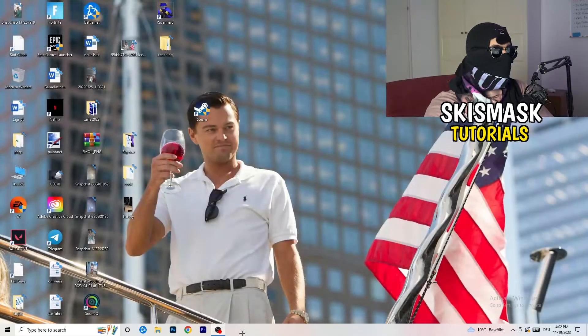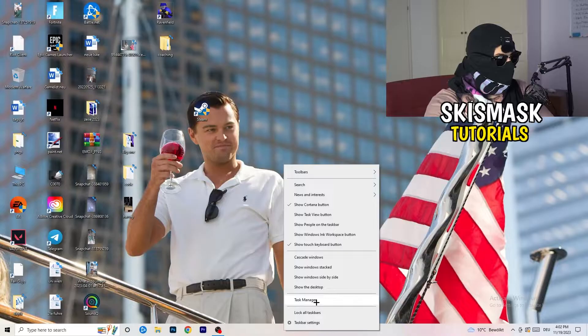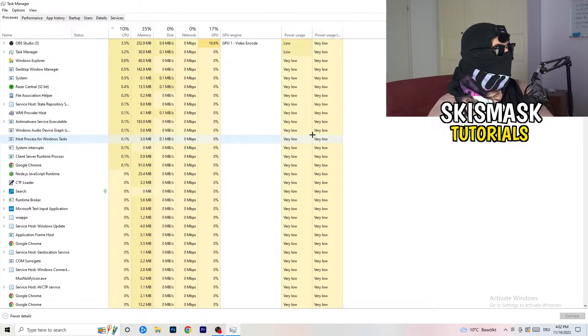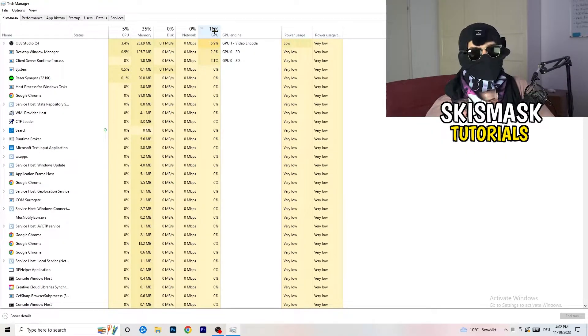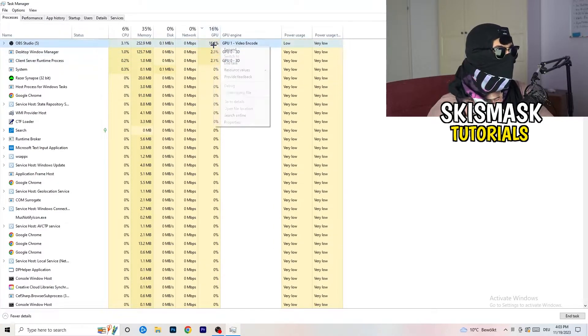Next, navigate to your taskbar at the bottom of your screen, right-click it, and open Task Manager. Once Task Manager is open, go to the Processes tab. Click on the GPU column to sort by GPU usage, and end every task running in the background that's using too much GPU and that you don't need — just right-click it and click End Task.